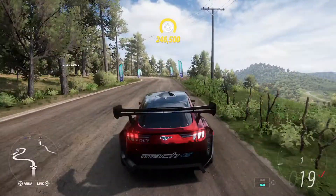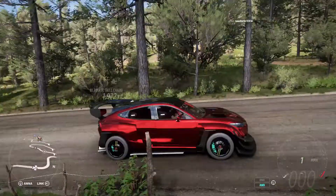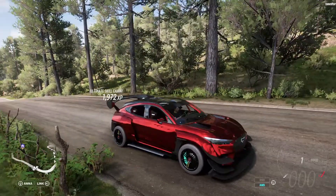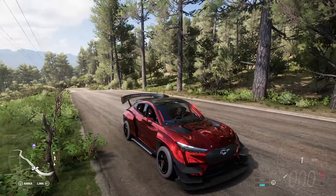Hello everybody and welcome to another Forza Horizon 5 video. Today we will be drifting the beautiful Mustang Mach-E 1400. If you didn't see my last video on this car, check that out at the top right of the screen. It's an amazing car, you should definitely try and get it.